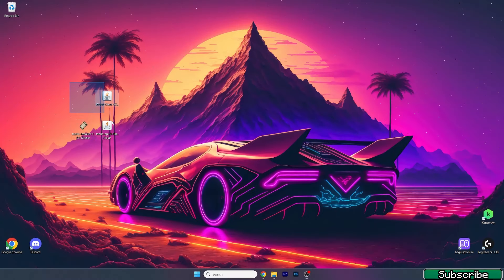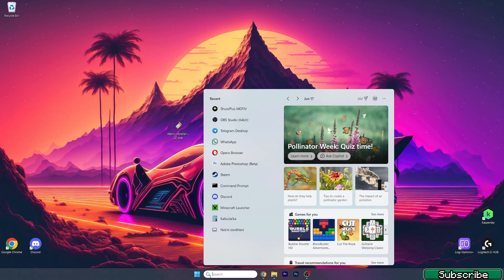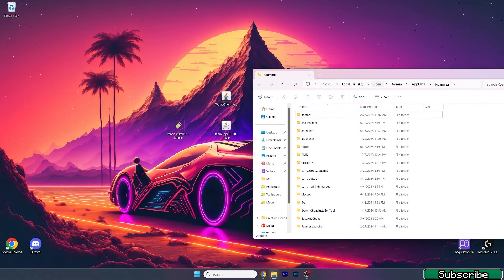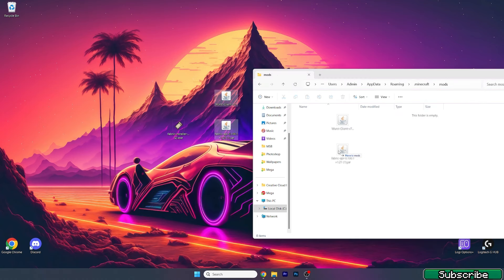Once downloaded, take the files and drop them on the desktop, just like I did. Now we need to go to the roaming folder — in the Windows search bar, type in %appdata% and hit enter. This will open up the roaming folder. In here, go to the .minecraft folder, scroll down to mods, and take these two mods — the Fabric API and the Wurst client — and drop them into the mods folder.